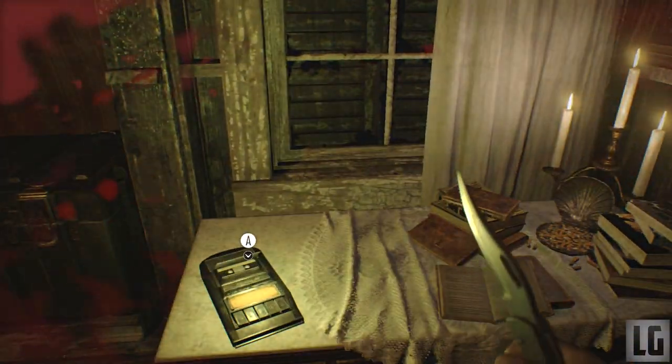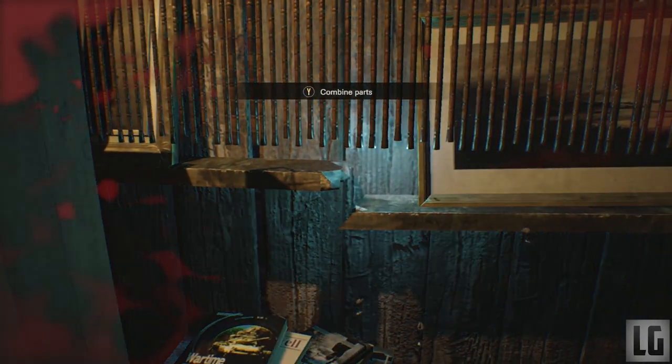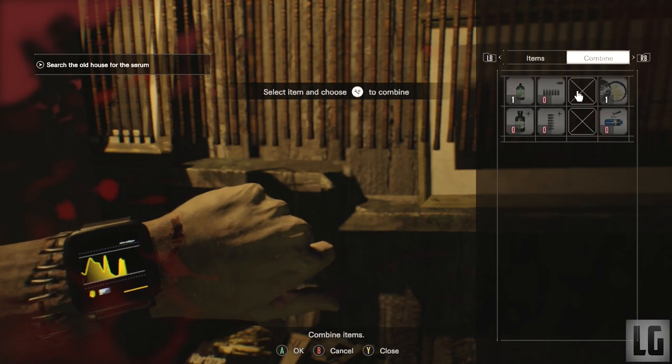On your left here is a safe house. Inside you can find a new backpack that adds 4 more inventory slots, so that's very handy, and a Mr. Everywhere statue bobble head is also inside here.